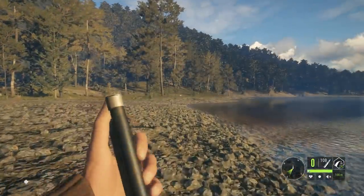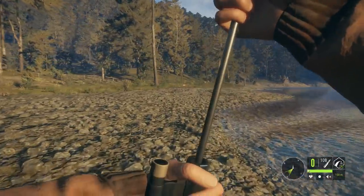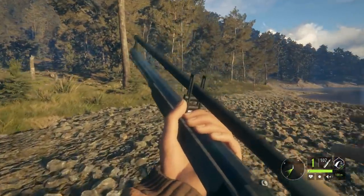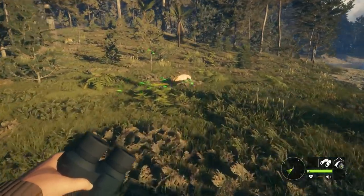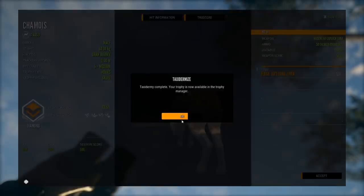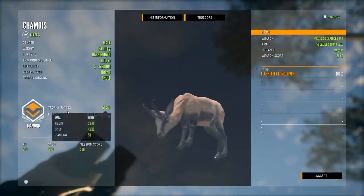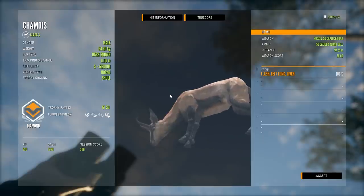We dropped him! Unless we hit the spine, everything should be perfect. We may have just used the muzzleloader to get our first chamois diamond. It's vital blood — we just need him to be big enough. It's a diamond — 61.50! Huge male right there! Finally able to cross off the chamois. That feels so good. Pretty big one as well, and we took him down with the muzzleloader.